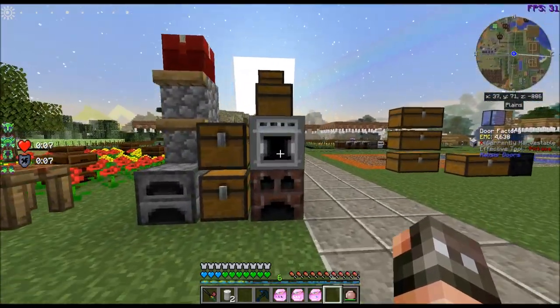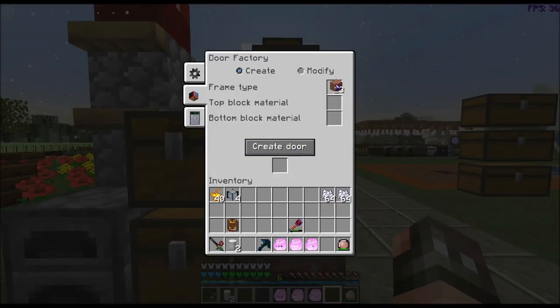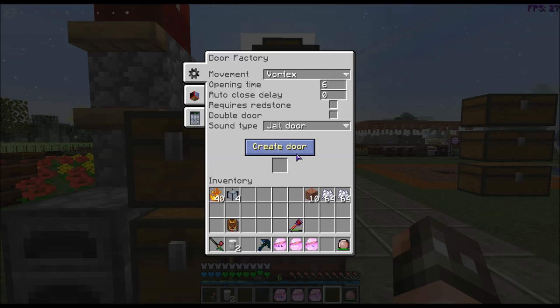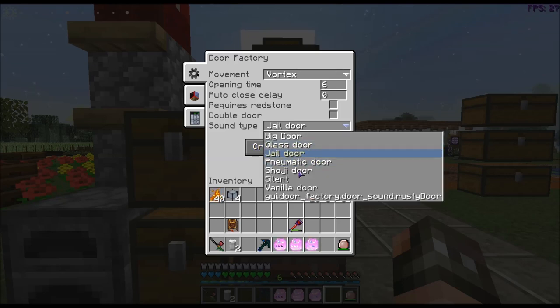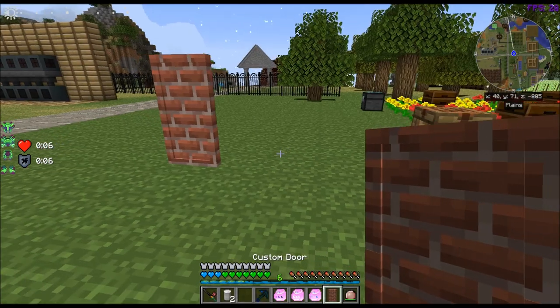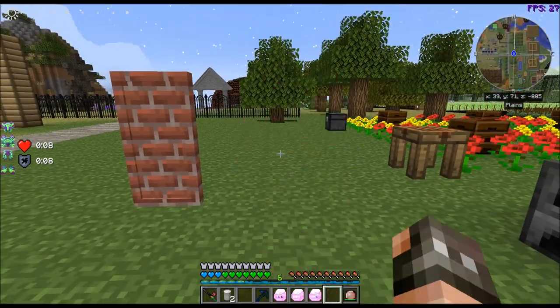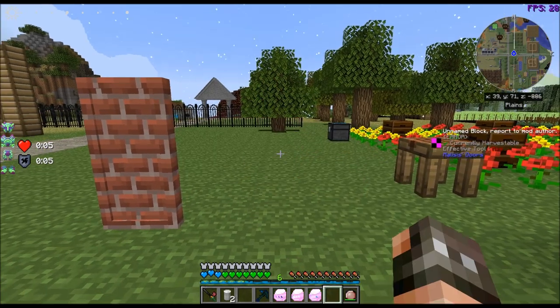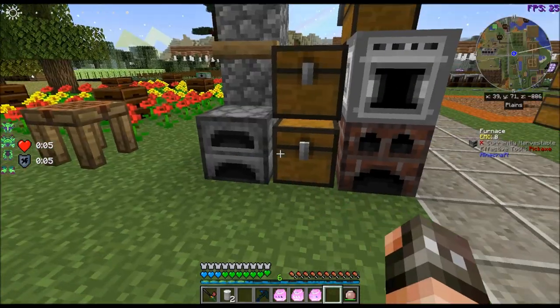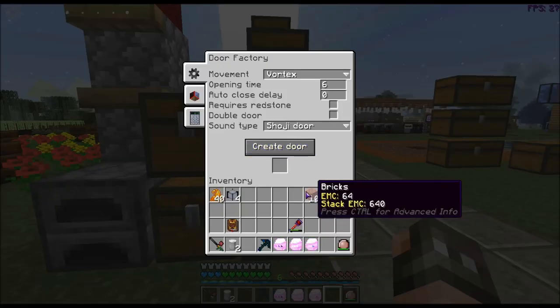Let's look — what's Vortex? Sounds cool. Let's see — vanilla door, silent, shoujo door? Why not? Whoa. That is trippy. Man, this is awesome.